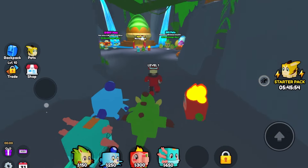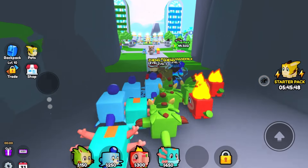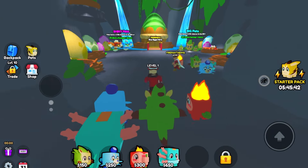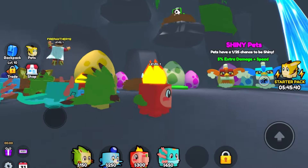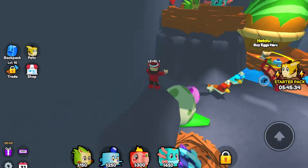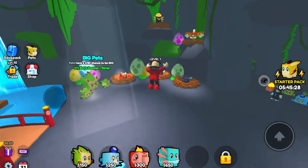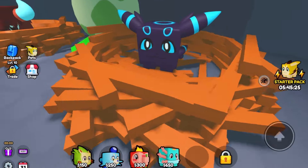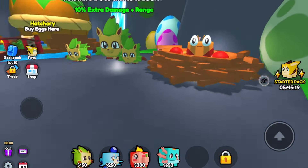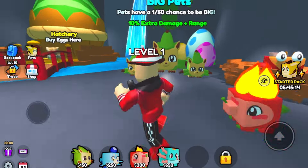We're in the Hatchery zone. I'm excited! What is that — wait, I want that. This is cool. Wait, this looks like an Umbreon — like a Pokemon! Oh, it's a crab, what's up. This guy's funny, I want this guy. Big pets and shiny pets — this is what I was telling you guys. Big pets you have a 1 in 50 chance to be big: 10 extra damage plus range.